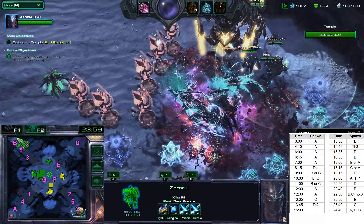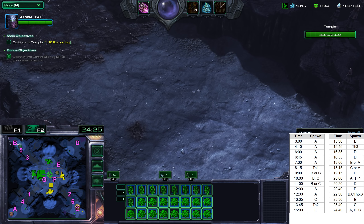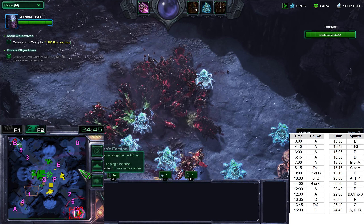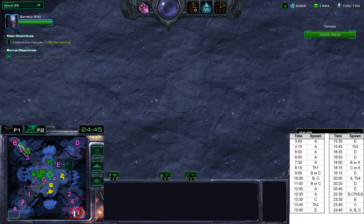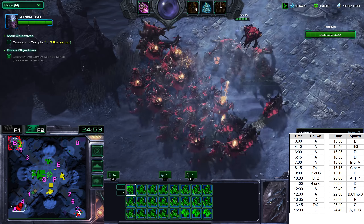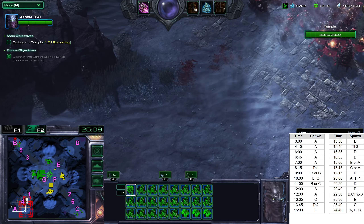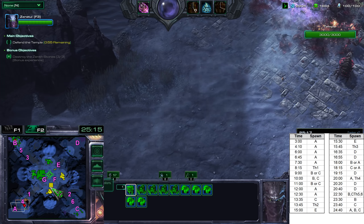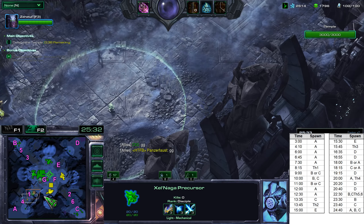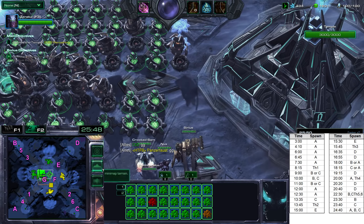Then two hybrid spawns — speed this up a bit. Finally, after destroying those, we'll have the triple spawn at all three corners: A, B, and C. My ally takes care of the A spawn. And there it is — that is the spawn pattern if you see the air hybrid.